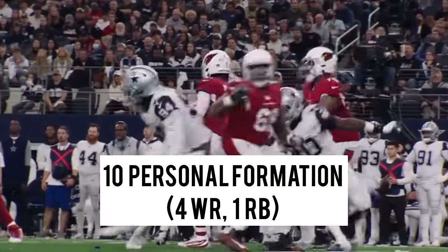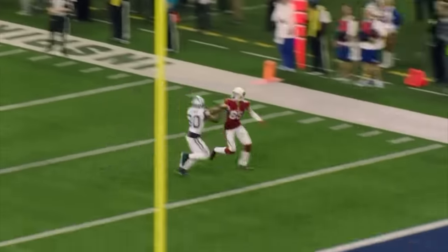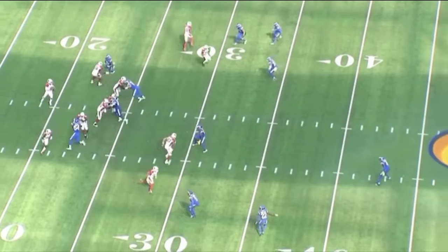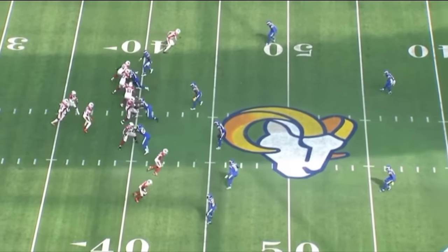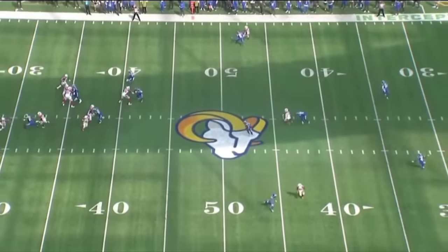The foundation of the air raid offense is the 10 personnel formation — featuring four wide receivers and one running back. With the Arizona Cardinals, they led the league in usage of 10 personnel. This formation aims to create tempo and exploit mismatches against opposing defenses by deploying speedy wide receivers on the field, getting more receivers out there to create one-on-one matchups and exploit them.